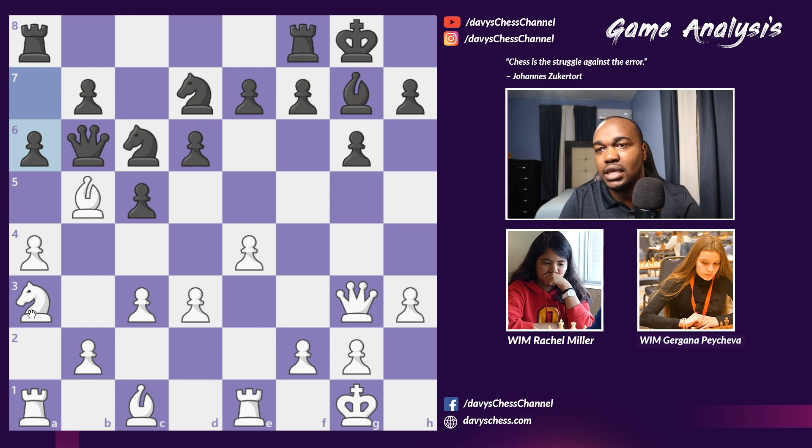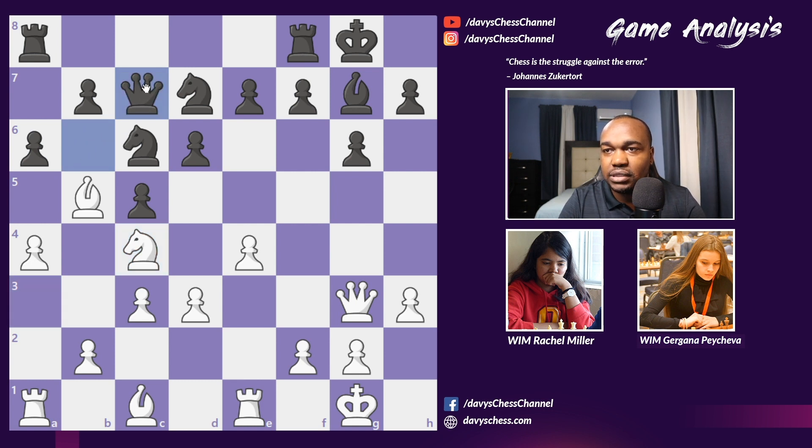Rachel replied immediately with Bishop takes c6, followed by Queen takes c6. An interesting point to note: Rachel could have played Knight c4 in this position, gaining a vital tempo on the queen. If Queen c7, she could play Bishop takes c6, and if Queen takes c6, White could play a5. But back to the game — Rachel played Bishop takes c6 immediately.